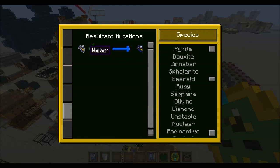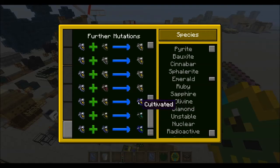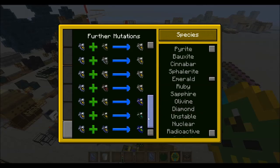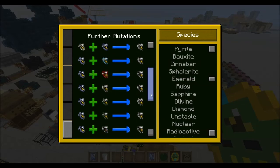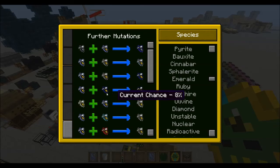This is where it kind of gets tough, because if we look at the water, the further mutations — we have resilient and water that makes our lapis, which we need to make our emerald. But if we look at water and common, there's one, two, and three possibilities. These have a 10% chance of happening, as well as this having a 12% chance. So it could take you a long time to actually get what you're trying to get, because with water and common you have three different possibilities, and you might not get the ocean.